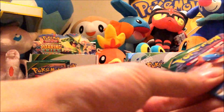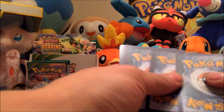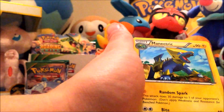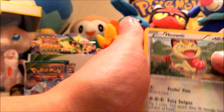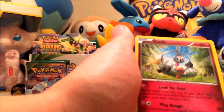Next pack. Unfezant, Mightyena, another Trainer's Mail, Inkay, Cascoon, Meowth, Binacle, Gligar, Meowth, and Klefki.